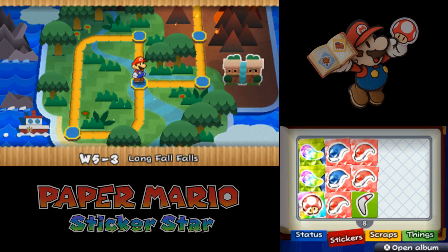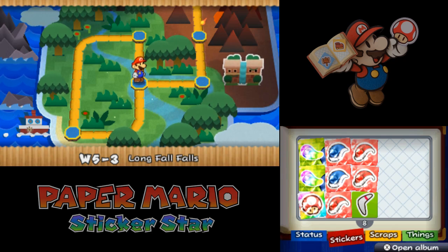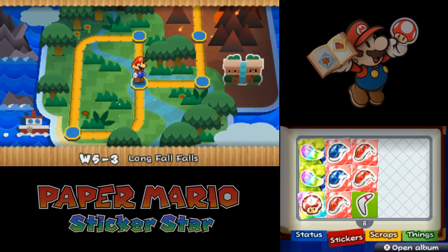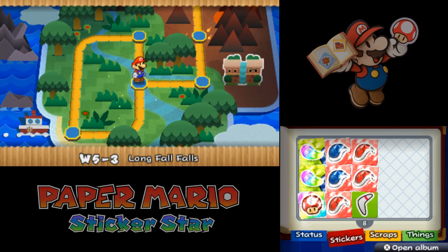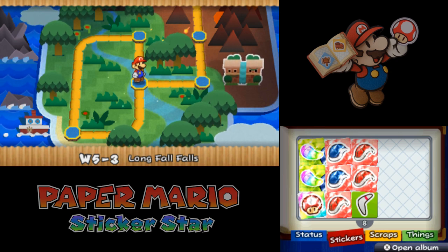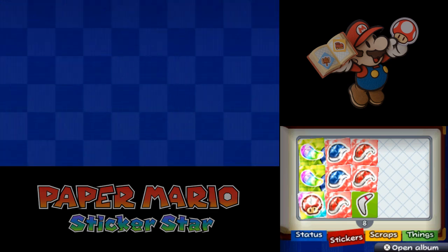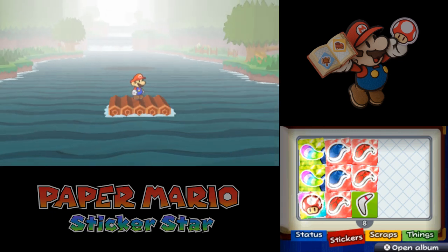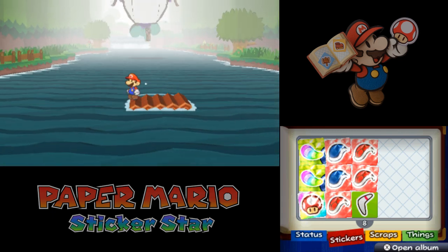Then in the next extra episode, we'll wrap up the game by taking on Bowser without using Kirstie or any of his weaknesses. It is possible — I have done it. That's the plan in terms of extra videos, and then after that we'll have a closing video and wrap this project up. So let's go ahead and take on this fish. I've done a lot of practice with this guy and I think I have him down, at least to the point where I can hopefully do this without dying.